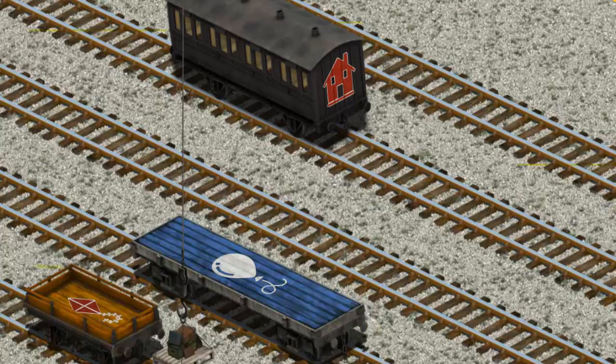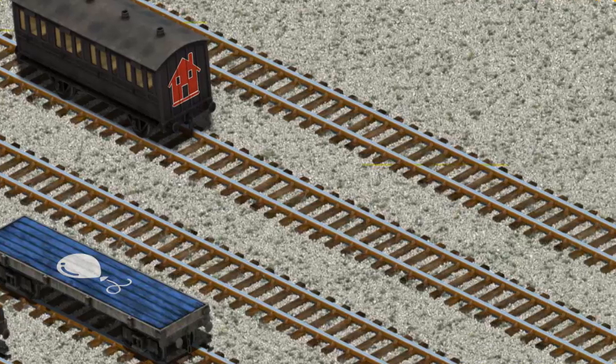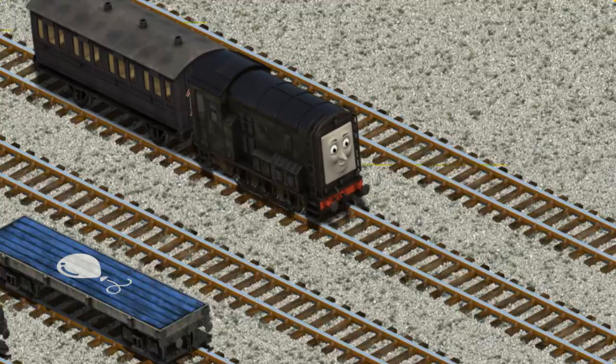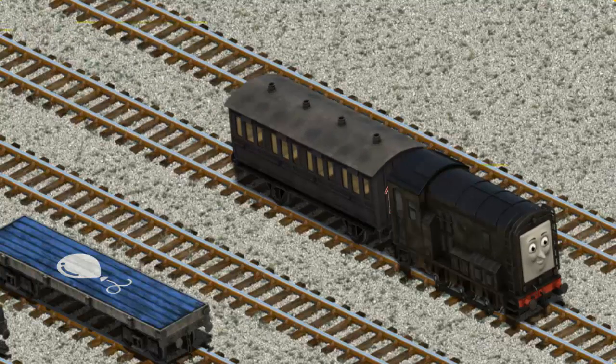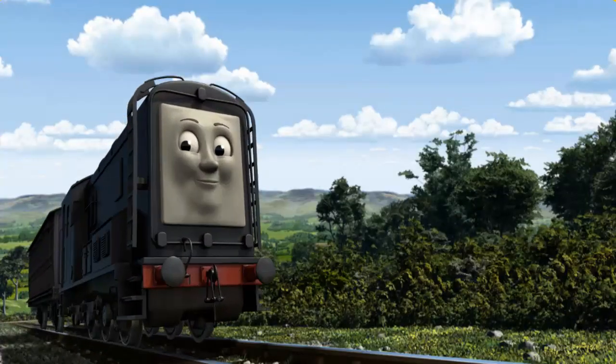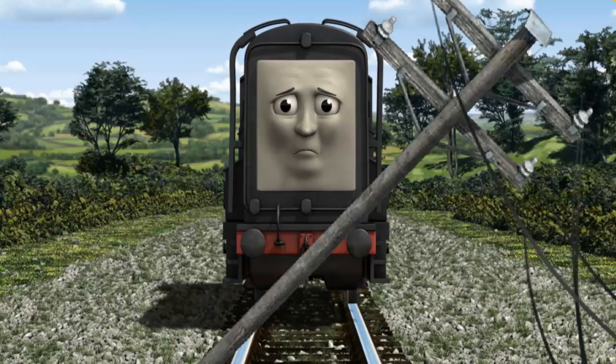Show Cranky where the black coach with the picture of a house is. You found it! Diesel set out for Knapford Station. Suddenly, Diesel had to stop. He needed to go a different way.